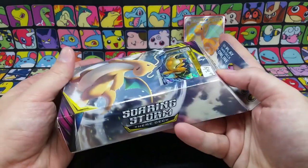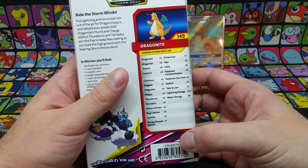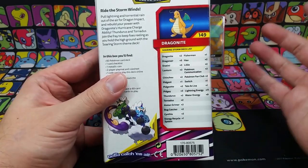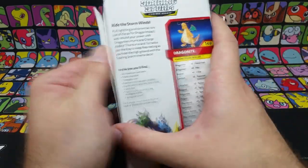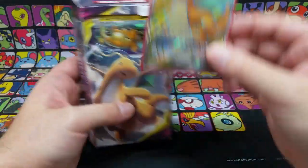We got ourselves this little theme deck here. I recommend if you're a new player to pick up a theme deck. Usually they have a nice little deck mechanic that is very useful for new players to learn how to play. I recommend getting yourself a theme deck and trying to find yourself a GX or some card that fits. Think of this as like the Golden Crown and this would be the gem on top of it.